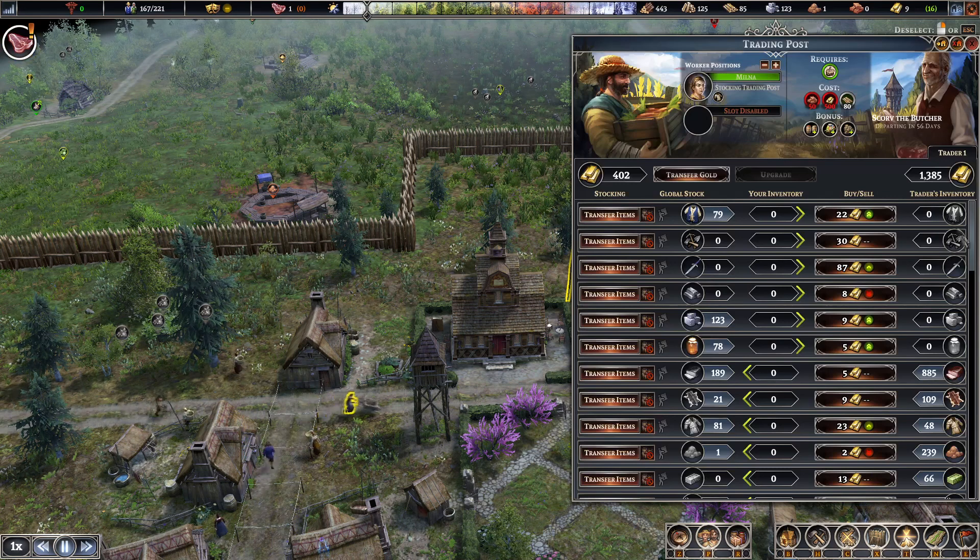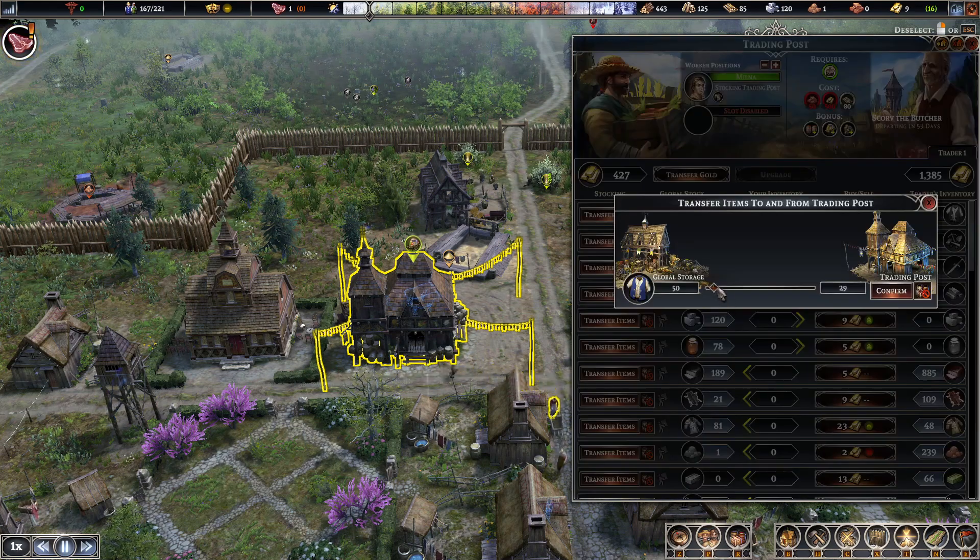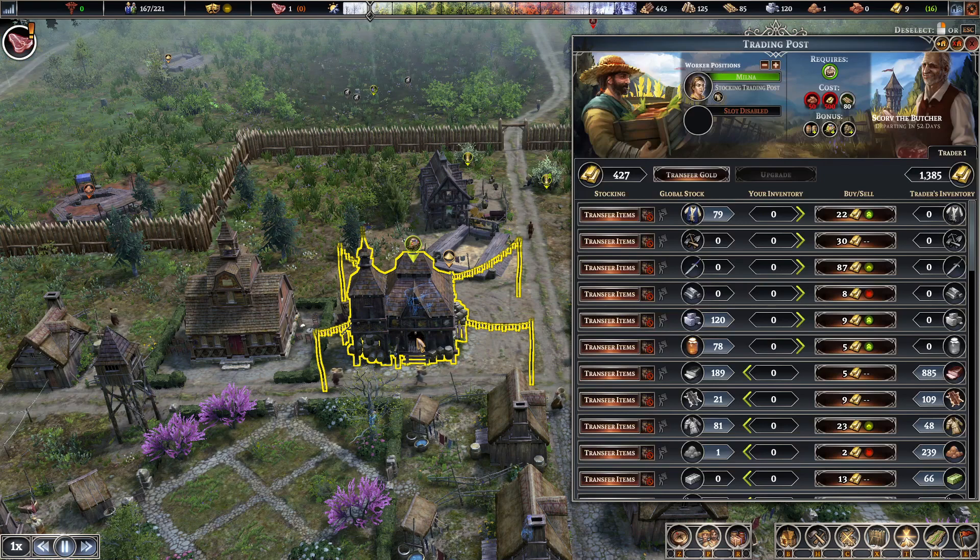Traders show up like once a year. This is how much money you're able to get out of him. Let's say I want to sell these shirts — I don't want to because I like having lots of shirts. But you could just click on it like this and then slide it over and they'll bring 38 shirts over there to be sold. He will do it fast enough where the trader probably won't leave by the time those shirts get there. And you can go ahead and sell it.